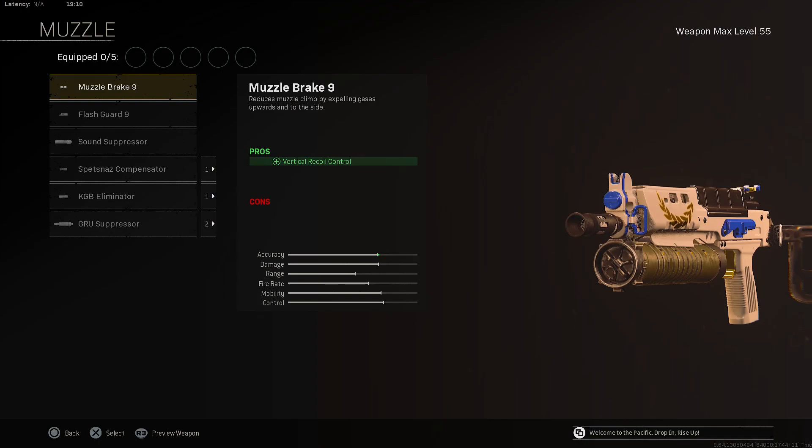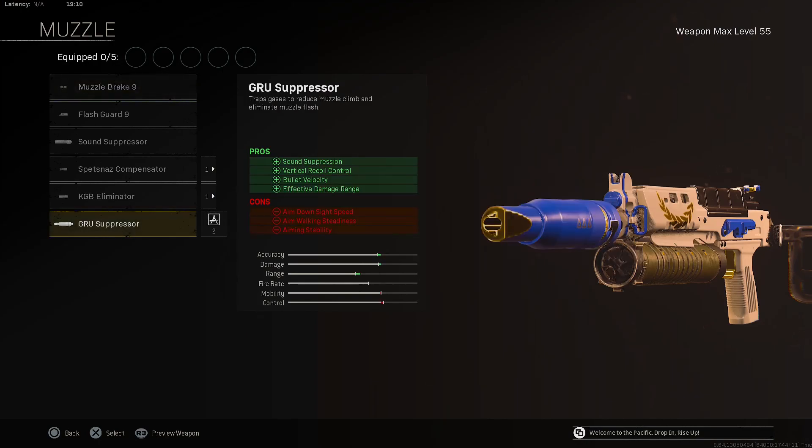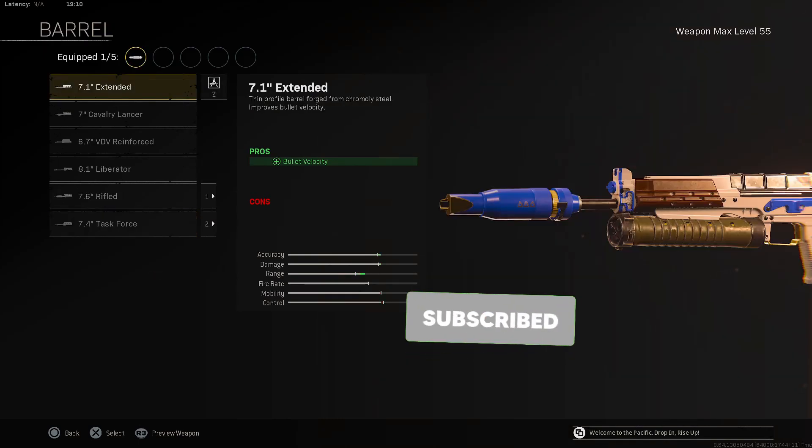For the muzzle, the first attachment for the Bullfrog, I will be rocking the BRU Suppressor for that sound suppression, vertical control, bullet velocity, and effective damage range. Moving on to the barrel, I will be rocking the 7.4 Task Force Barrel.